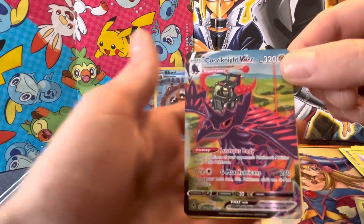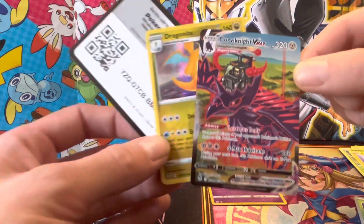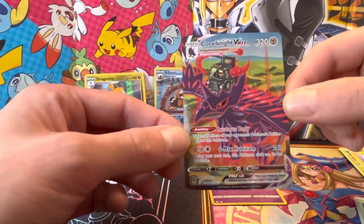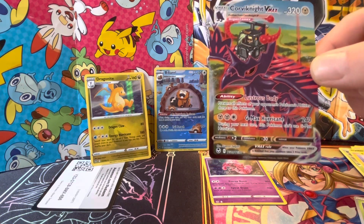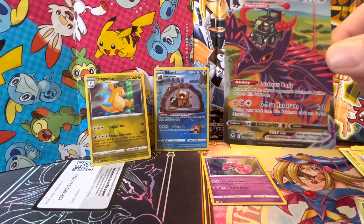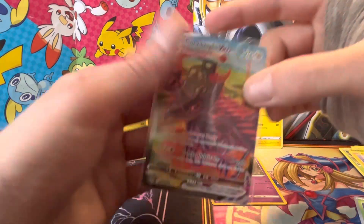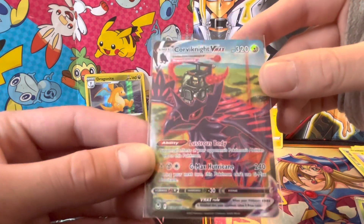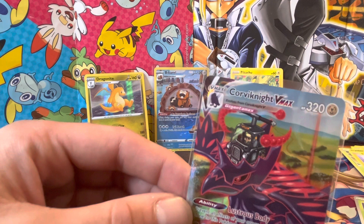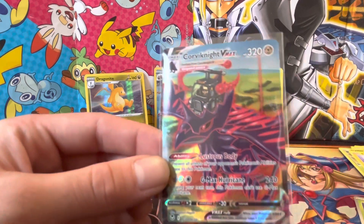Beautiful card — I guess it does have trainer galleries, I forgot! We actually pulled a trainer gallery and a Dragonite holo. Wait, that is insane — a Corviknight VMAX trainer gallery alt art! Where's the sleeves? This is too insane! Nice way to end the video, oh my gosh — Corviknight VMAX, wow!